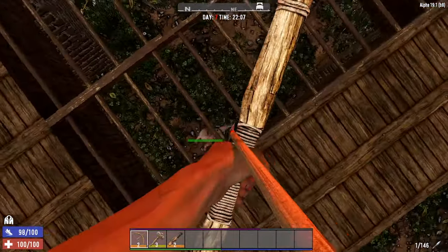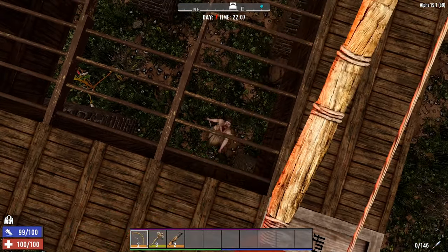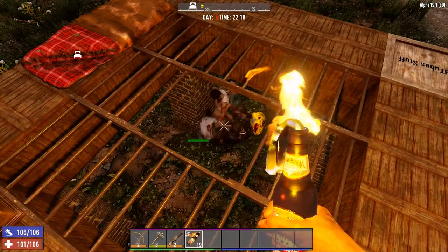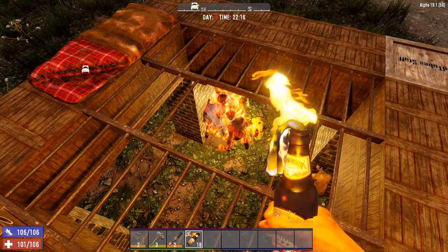Place your bars around the inside of your base like so, and you will then be able to walk across these bars whilst also allowing you to shoot down at the Zeds with your bow or any other ranged weapons. The hole in the middle is also handy for being able to throw things down at the Zeds, such as molotovs.